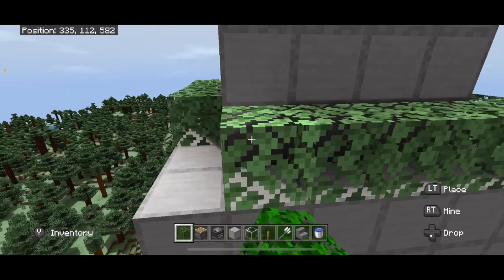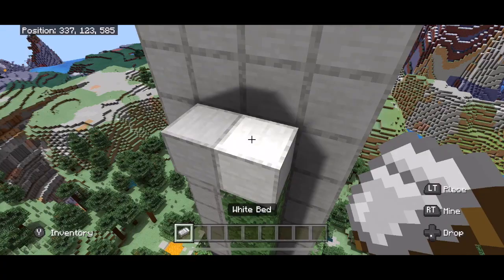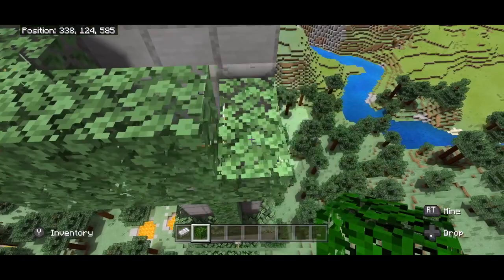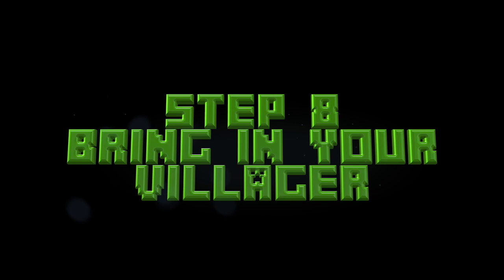Build a couple-block platform here and place down a bed. Break the two blocks underneath the bed — do not put anything underneath this bed. If you do, mobs will see it as a solid block and they will spawn there. Fill up just like this. What you want is to get a villager up here, and that can be kind of tricky. The way I did it is I used a bubble elevator. Come to the edge of where you want your villager to be and jump straight down.